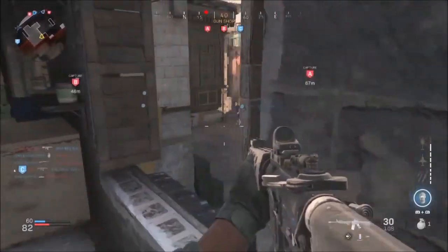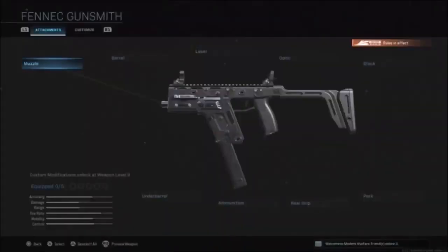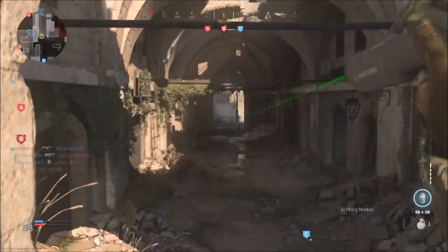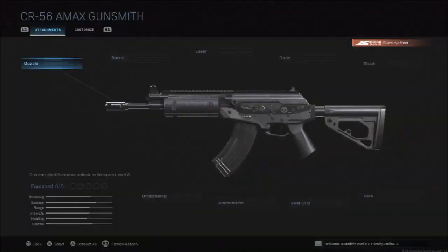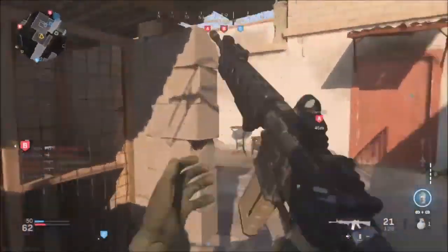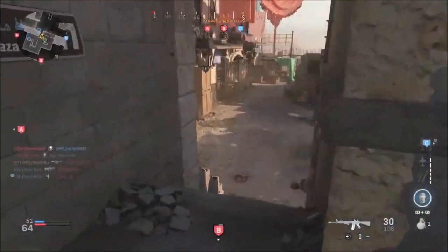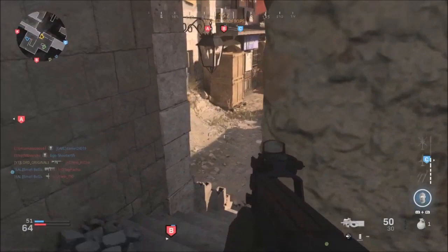Moving to weapons, we have a few new ones in Season 4. The first is the Fennec, which is basically just the Vector from the older Modern Warfare series. After that we have the CR56 AMAX, which is basically the Galil from the Black Ops series — and this is the first time we're actually seeing a gun from the Black Ops series in Modern Warfare, which is pretty interesting.